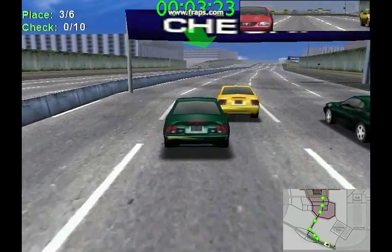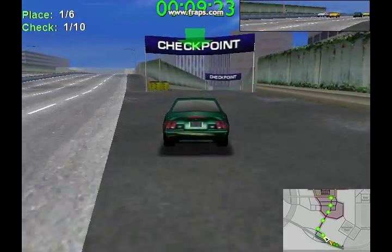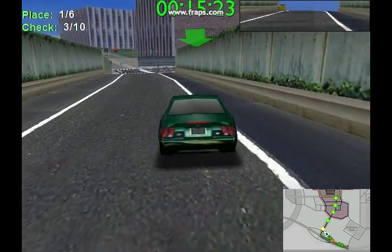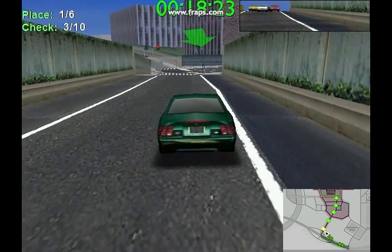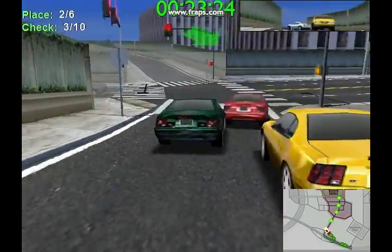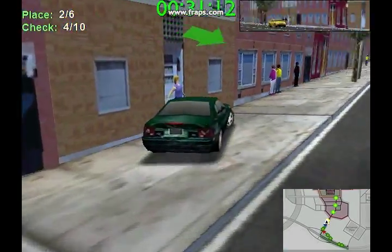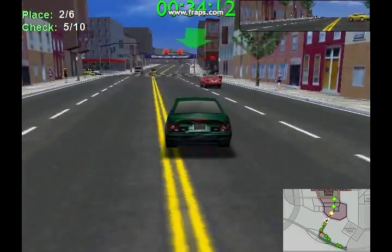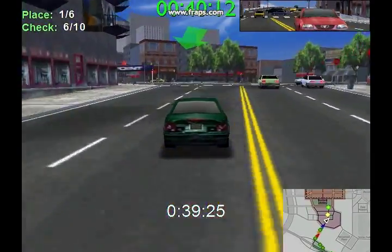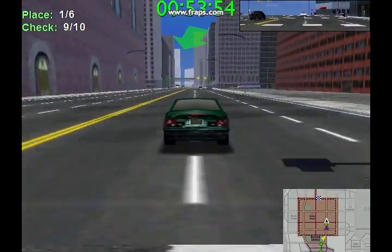Now on to the checkpoint races. Checkpoint races are kind of the same thing as the blitz races, except you're racing against opponents. The opponents are pretty slow, so I decide to give them some time to catch up — you can see them in my rearview mirror. Suddenly the guy in the white car completely wrecks himself. You just have to race through all the checkpoints and get to the finish. This guy is pushing me along, I spun him out. Got some spectators — the pedestrians are watching this race unfold. The police are after me again.